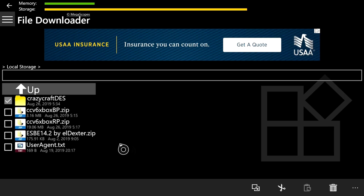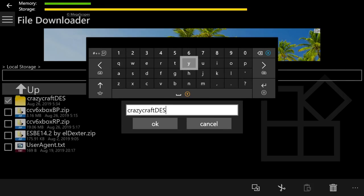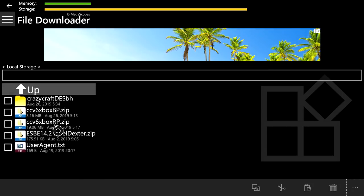Once it's finished pasting, click on the check mark to the left of the folder, then click the three dots at the bottom right and rename it. Press the right bumper and add 'bh' to the name so we know it's the behavior pack.